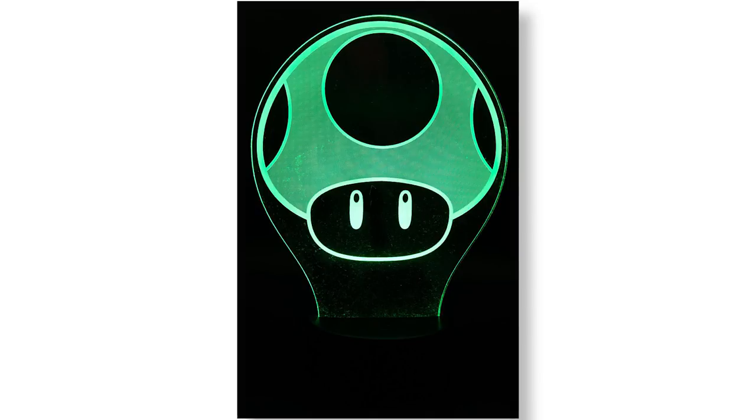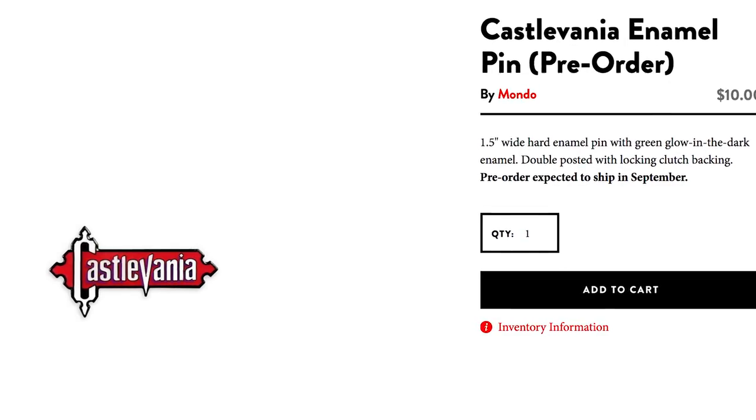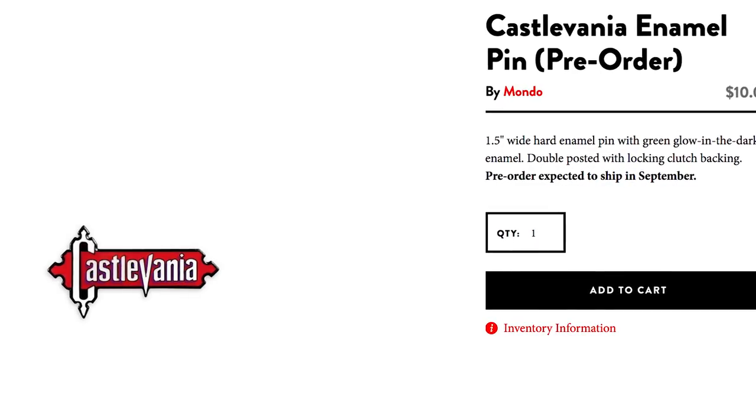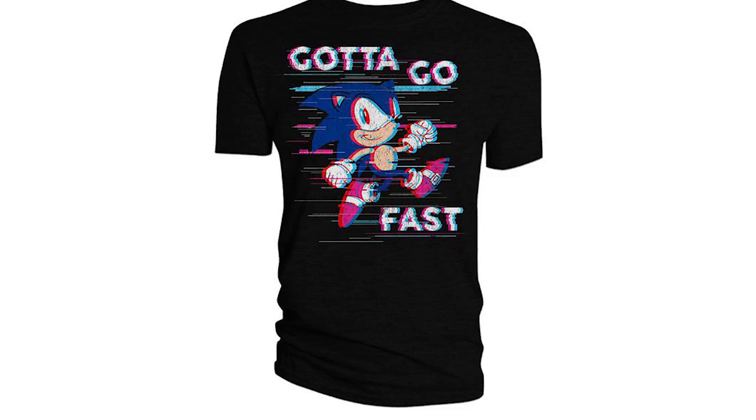Finally, you must make room on your Holy Hand Grenade Worms hoodie to display this Castlevania logo enamel pin. Because when the Chaos Emeralds are at stake and Robotnik is causing trouble, you gotta go fast — t-shirt.